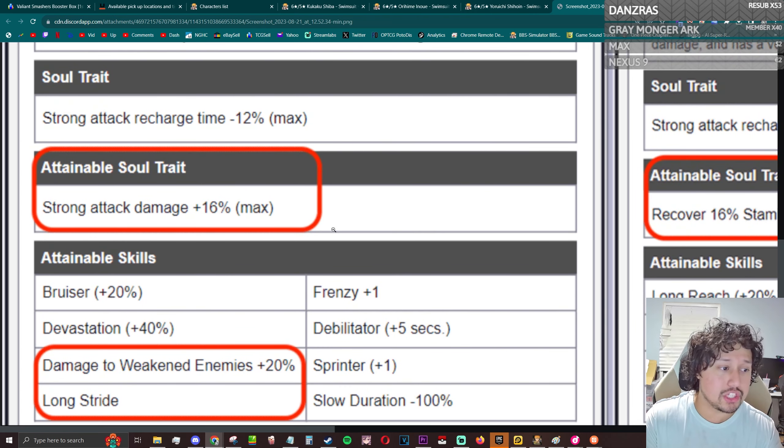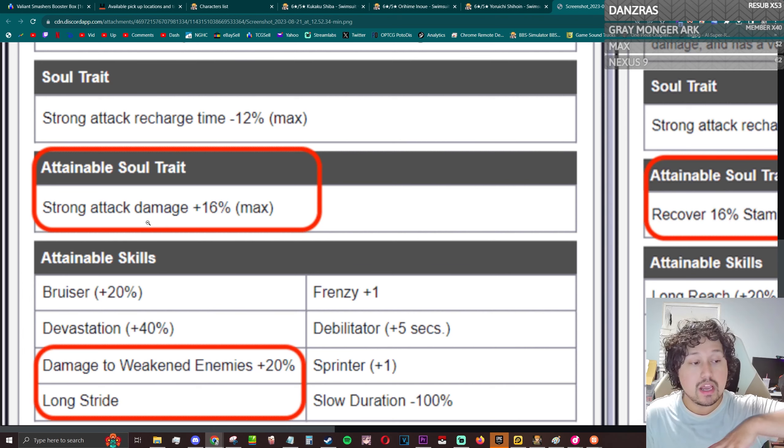Having a little bit of variety is always good, especially in stages that start with low stamina, or where you're already taking damage or being poisoned. Strong attack recharge and strong attack damage links are always going to be good. Going into the attainable skills, she's picking up Long Stride. She is a Yoruichi, so with Sprinter Plus One she has three flash steps and does fly across the battlefield, which is really cool.